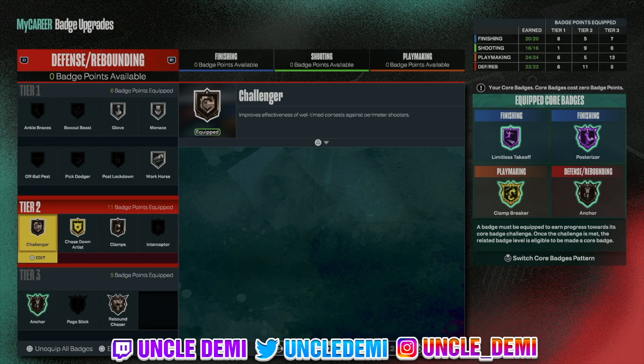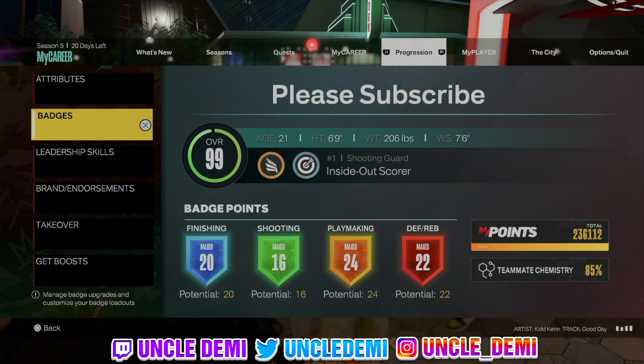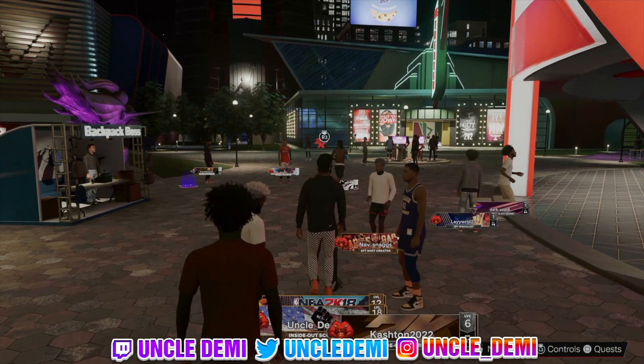On defense I got Glove on silver, Menace on silver, Workhorse on silver, Clamps on bronze, Chase Down on gold, Challenger on bronze, Anchor on bronze, and Rebound Chaser on bronze. This build is toxic — it's very toxic.